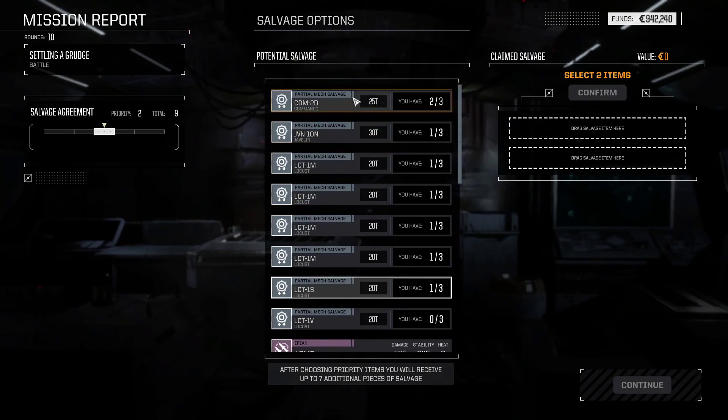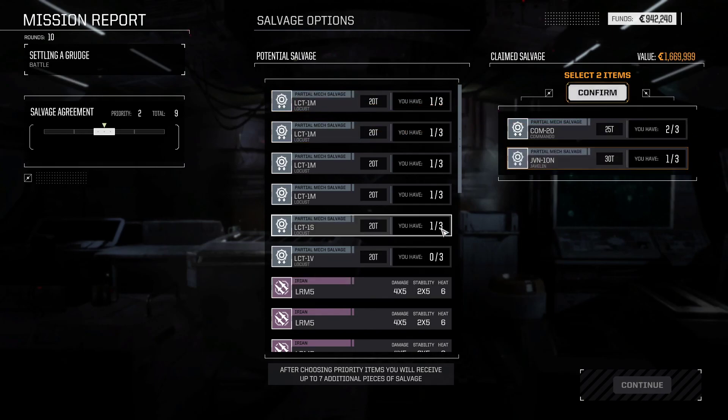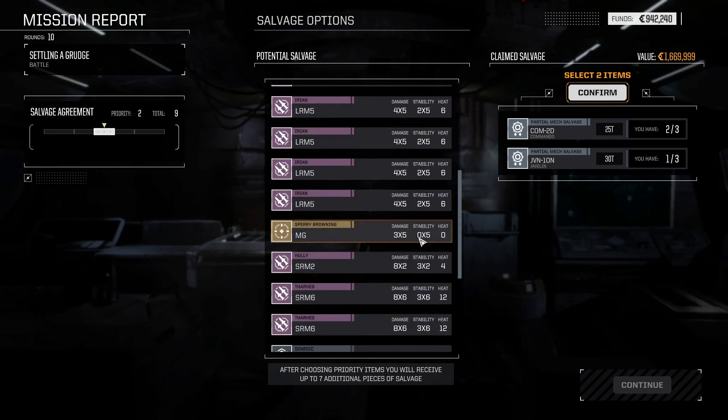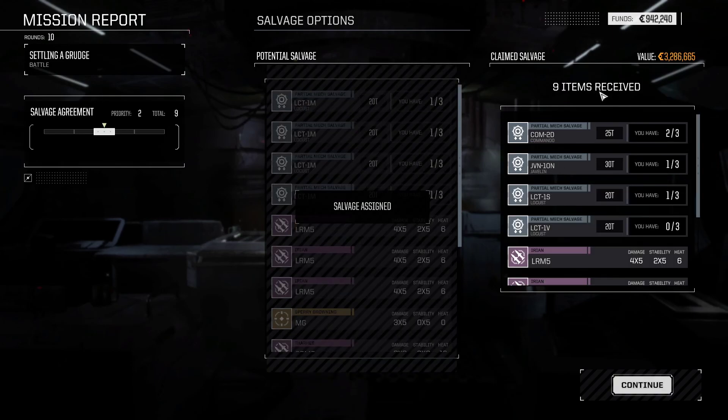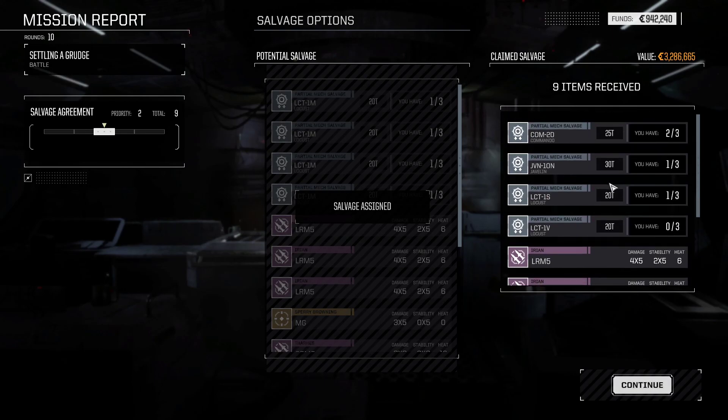I guess we could grab a Commando part and a Javelin part. And then... no medium lasers — oh my. Well, that's a thing. We have a Commando 2D available to us — that's something, I guess.